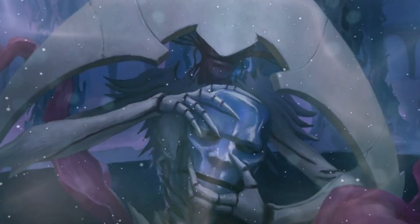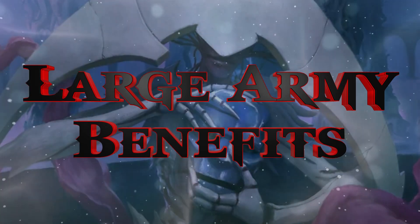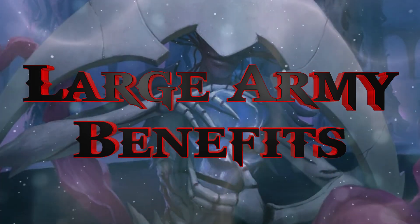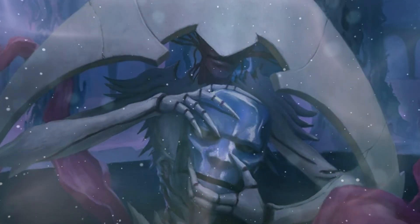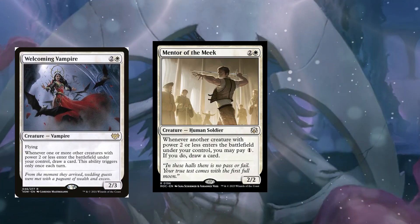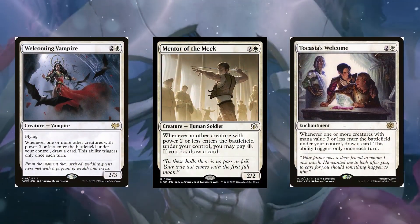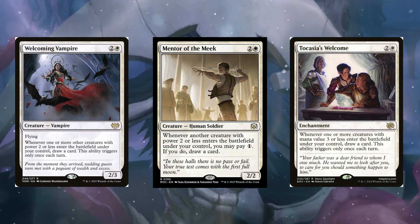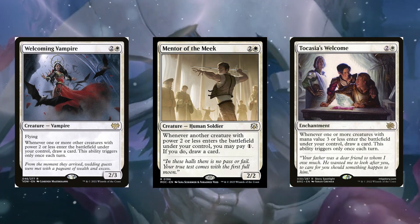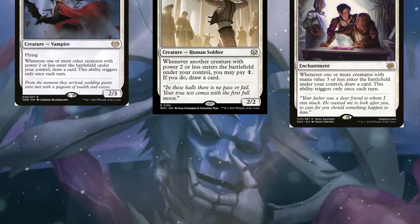I do also want to talk about some benefits of making a large army. We definitely want to make sure we get a lot of value out of making a lot of different creature tokens. The first cards I thought about were some card draw enablers like Welcoming Vampire, Mentor of the Meek, and Tocasia's Welcome. We do have a lot of tokens that have power 2 or less, so when they enter the battlefield, we can get some card draw. That's absolutely perfect, especially because we are in white.